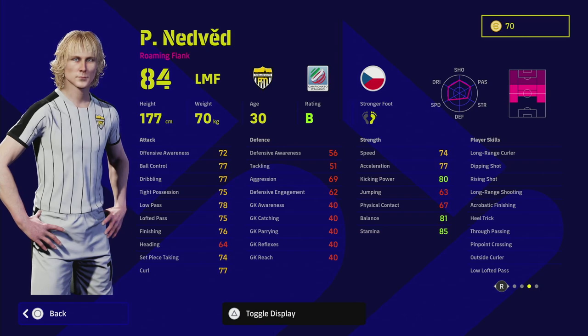His main strengths come from his passing and his ability to get around the pitch — he's a very mobile player. I've played with him quite a bit over the last couple of weeks, testing out different things on my Xbox account. For me personally, I think this version of him is just slightly a little bit below what you can get elsewhere at the moment.